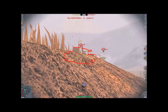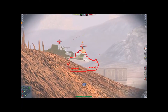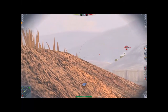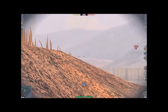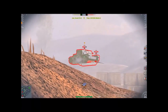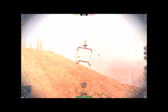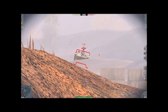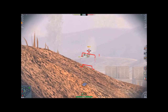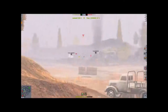Put one into that guy, and put another one into the medium one. Second one into the medium one, and the medium one is down. Put another one into that TD — third shot into that TD. Missed that fourth one. Aiming... he's down.